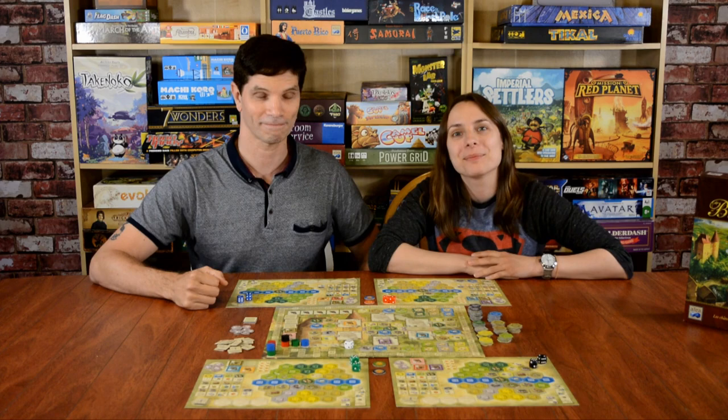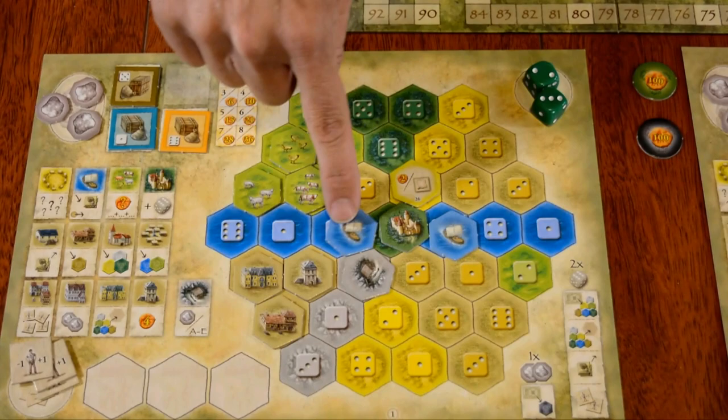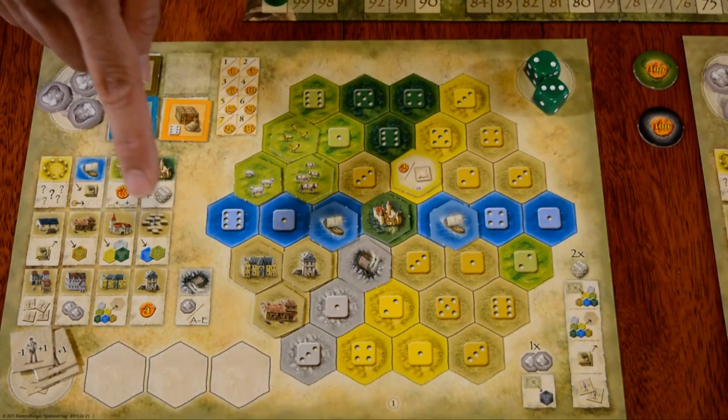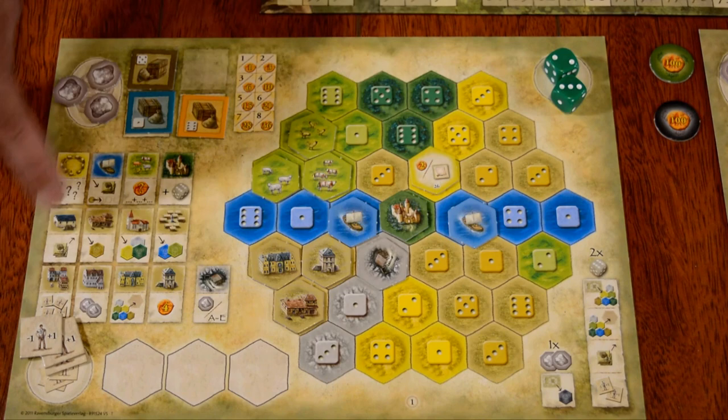Let's take a look at the game components, starting with the player board. This is where you have your estate, and you'll see there are different kinds of buildings: ships for water, mines, castles, and all different kinds of areas. Your goal in the game is to place various hex tiles onto your estate and score points for them.